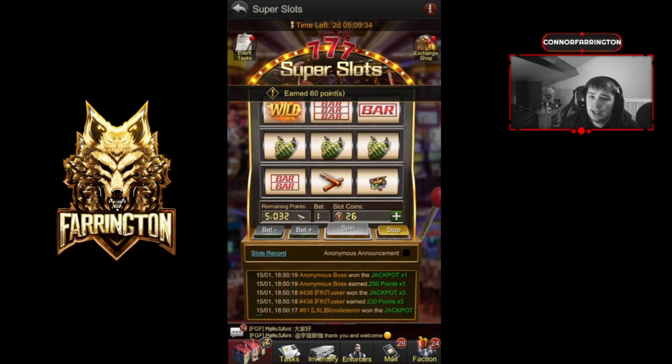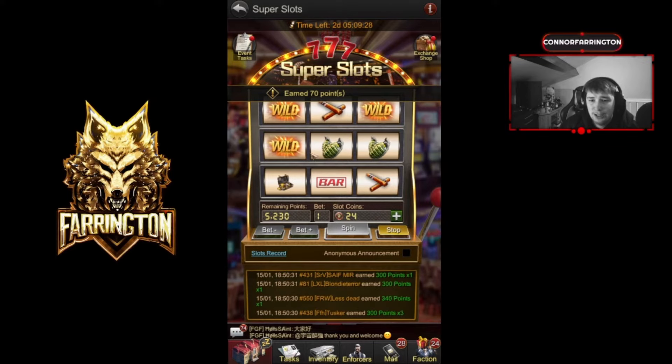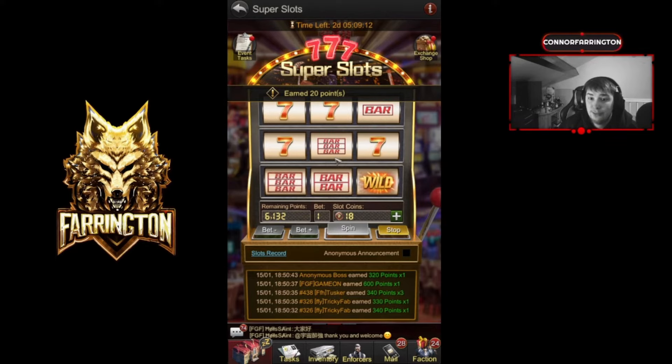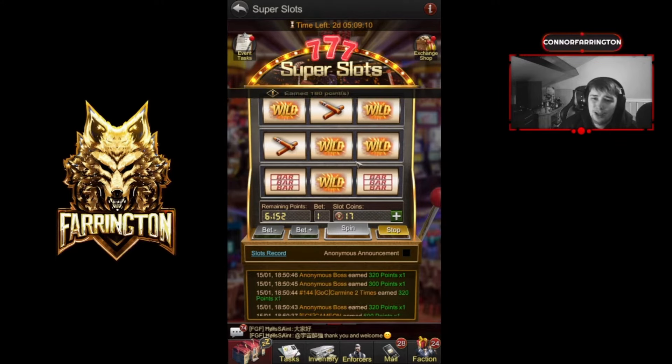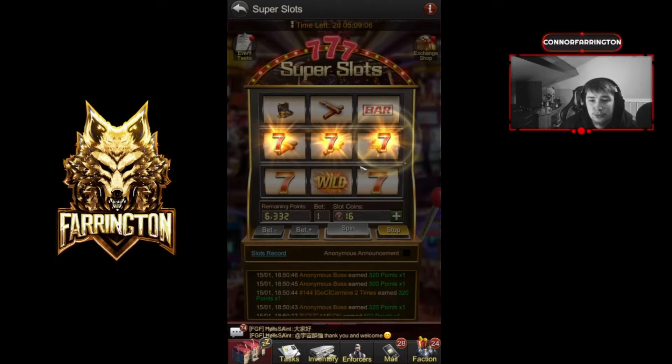We might just get lucky here, and we should have a couple from the event tasks as well if we're lucky. The one thing I will say about this game is they're very good at making events to keep you engaged and invested. Oh — 600 guys, yeah! That's going to help. They're really good at getting you invested and this has always been one I've loved. Oh — 777!